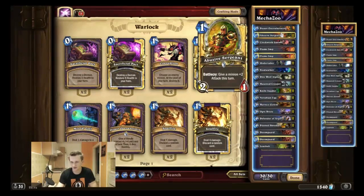Playing Abusive Sergeant is a very underrated card. It helps you trade efficiently. You will have board control most of the time when you play Zoo — you play minions on curve and have board control. Once you lose board control you lose the game.